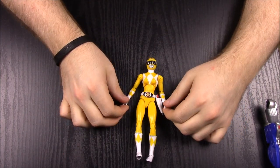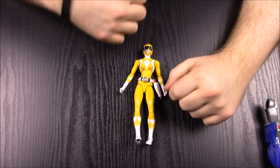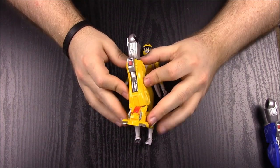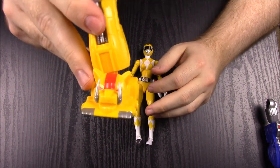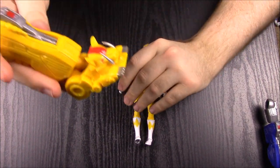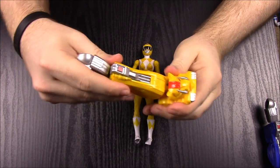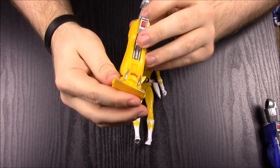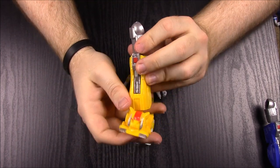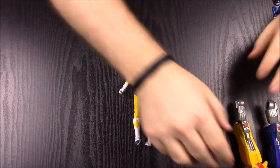The yellow ranger has a lot of movement and articulation, but especially being thin like the female figures, the joints are really weak so they easily fall and drop. She comes with the right leg of the megazord — the saber-tooth tiger. The teeth are up in the air which looks a bit odd but still cool. The leg has a lot of movement — the foot, the leg, and a joint that connects it to the rest of the zord.